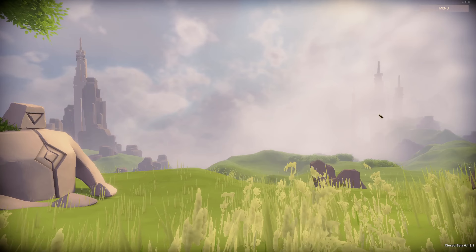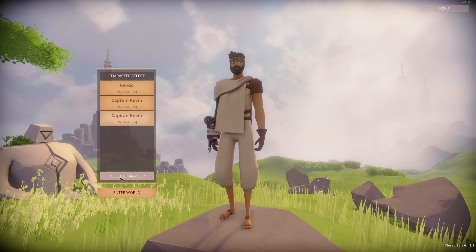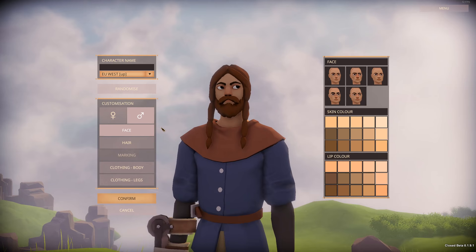This is your character select screen. You can see I have three characters already, but I'm going to go ahead and delete this last one so we can create a new character and I can show you the character creation process. So we're going to click create character, and this is the character creation screen.